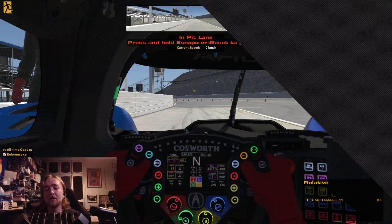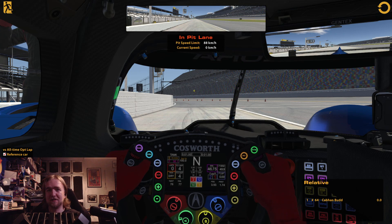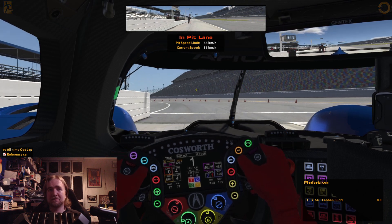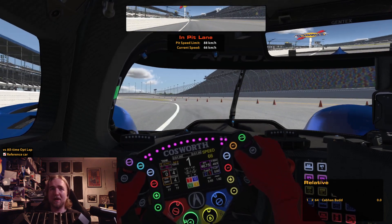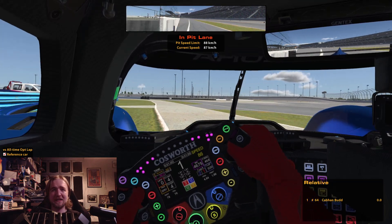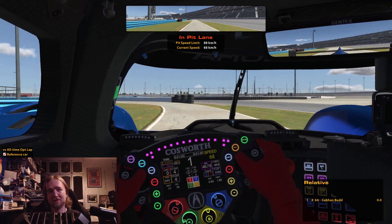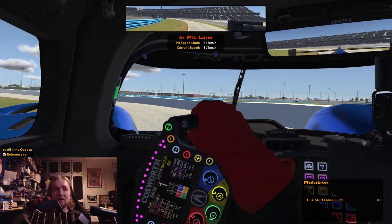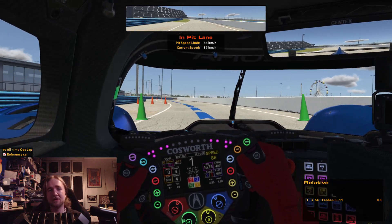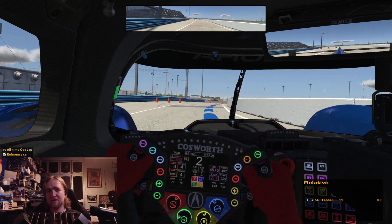Adding on from what I've done with Le Mans, here we have the Acura ARX-06 — a new LMDH. I'll go with GTP because it's the IMSA spec one. I've gone with the Myers-Hank Racing livery; we're basically driving the 60 car that won the Daytona 24.